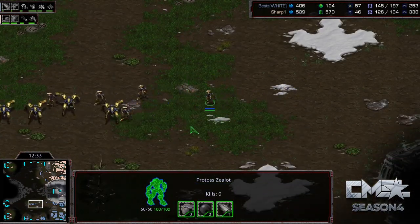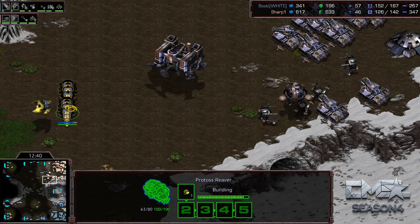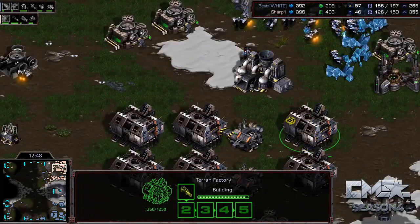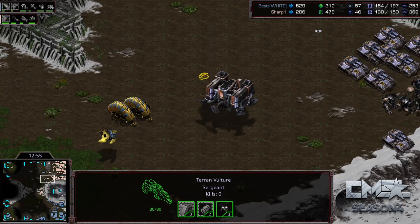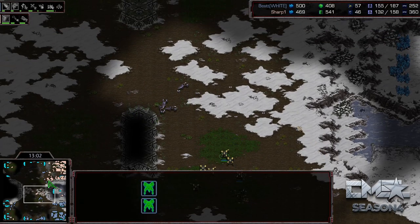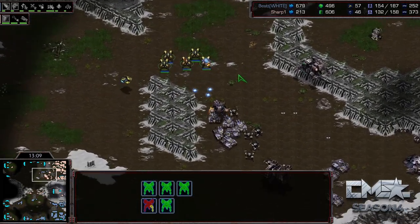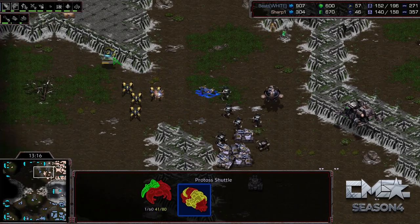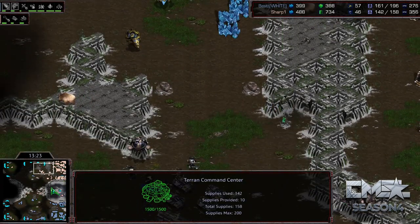Best has double Forges going now with 2-1 upgrades on the way. Protoss upgrades aren't as important as Terran upgrades but they definitely help with this style since you're using so many Gateway units — those upgrades count when whittling down the Terran army. Sharp is on six Factories, which should be enough to push out and take over the central area and finally take that third base. He's been laying mines in between to stop reinforcements. The Dragoons start getting attacked by Sharp as he moves up, trying to pick off that Science Vessel — he'll finally push back those Dragoons.